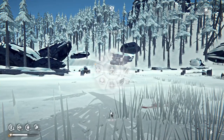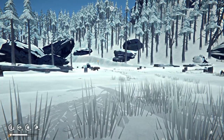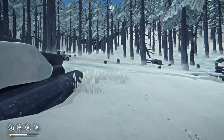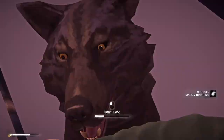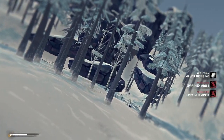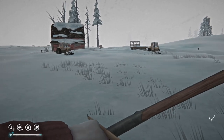Wolf attacks have a lot of randomness in terms of severity. You always want to carry several bandages and old man's beard to stop bleeding and stop the spread of infection. Wolf attacks will also scratch up your clothing so after a bad attack you may have to repair some items. If your health drops very low you may want to use an emergency stim, which gives you 15% health back and infinite stamina for a short duration so you can sprint to shelter — but don't forget to bandage, as it won't stop the bleeding.